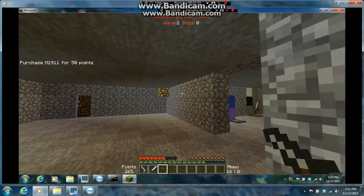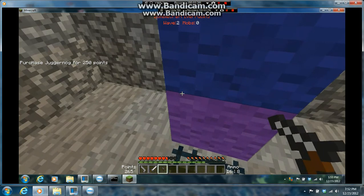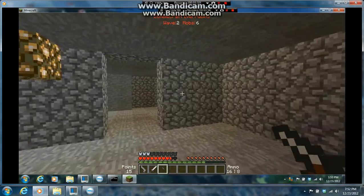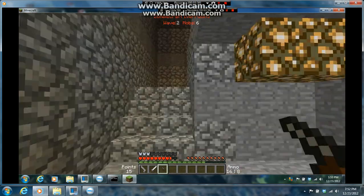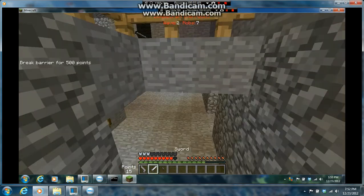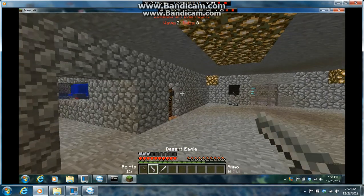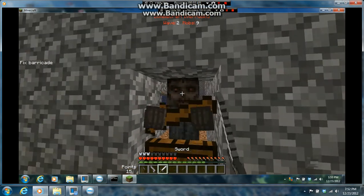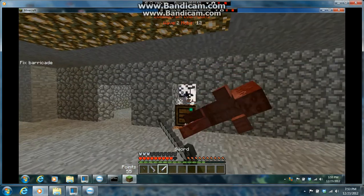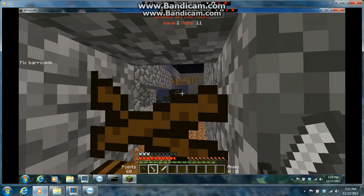Let's buy it — there we go, now we have a weapon. There's some Juggernaut — should we buy that? It gives us an iron chest plate which probably protects us. Let's fix the inventory. I forgot you can't hit them through the window — as you guys can probably tell, I'm not really that good at this.